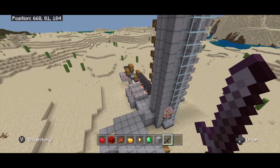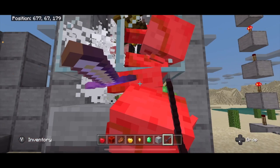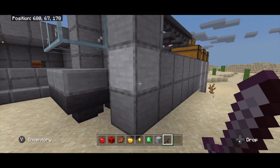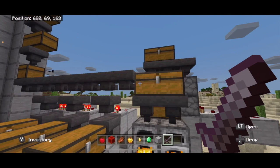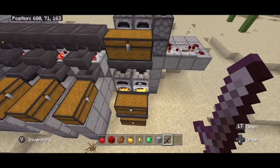Let me go over the different parts of this build. This is a zombified piglin farm — you just kill them here, get tons of XP, and all of their stuff goes down here. A lot of places just have it going into a chest, but we actually have ours going into a storage silo which filters down into an item sorter so that we get rotten flesh, gold nuggets, gold ingots, and over here we get where all the swords go.